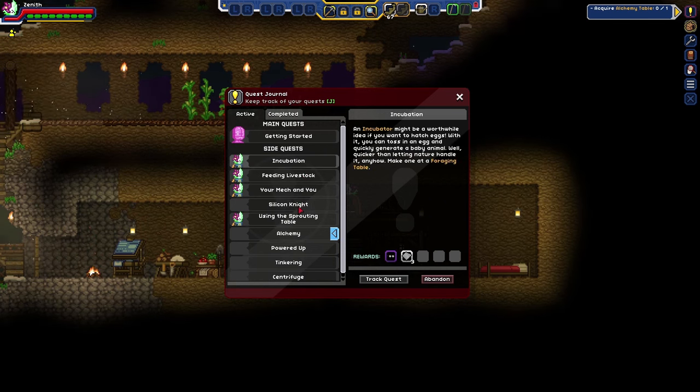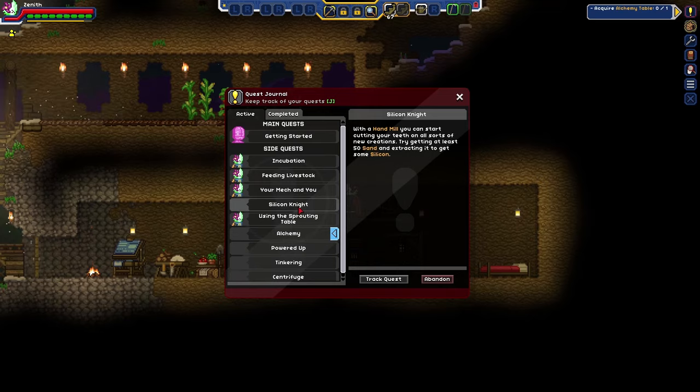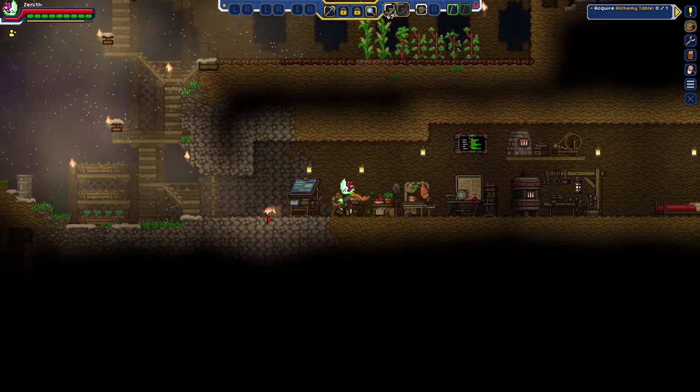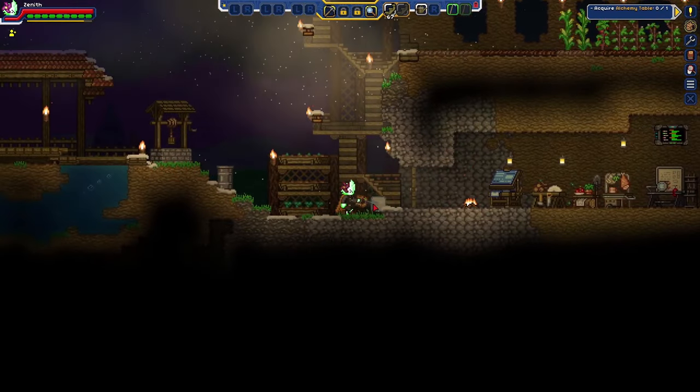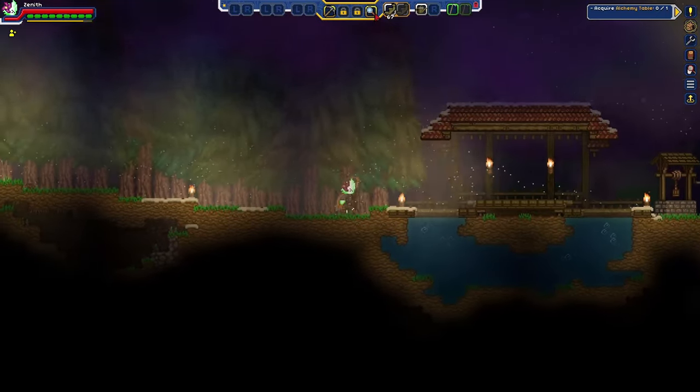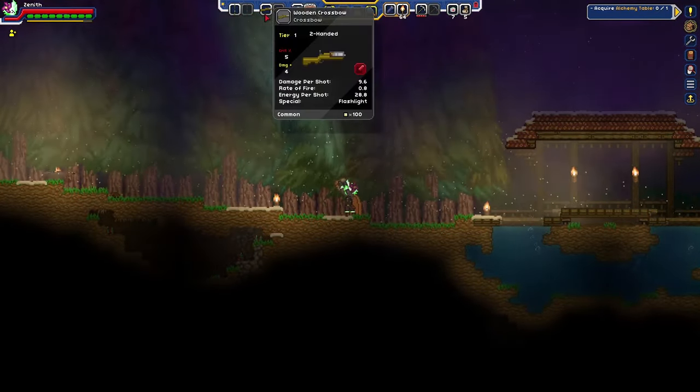Livestock, incubation — I'm not gonna do that yet. Silicon. Sand — that's right. I believe it was Pendragon who mentioned that you will be able to find some sand in that cave area, so we might want to go back and do some hunting.